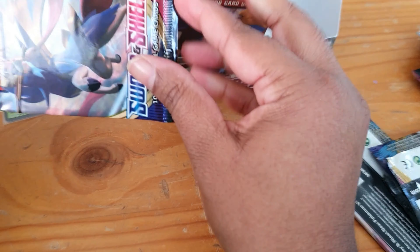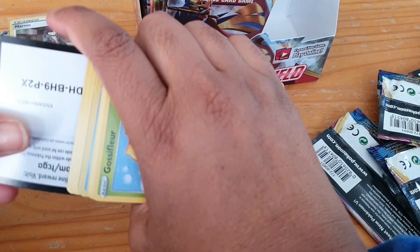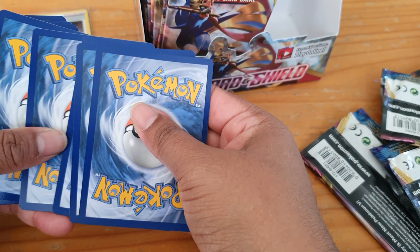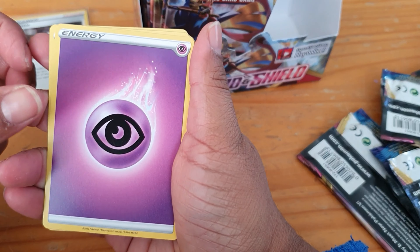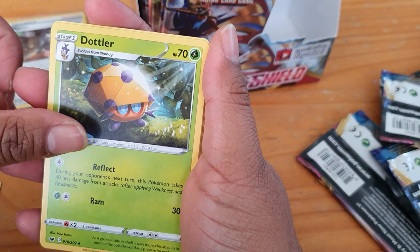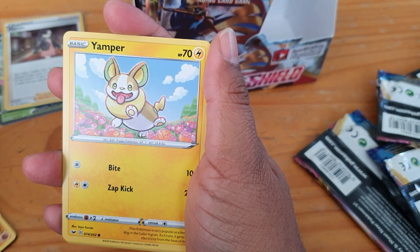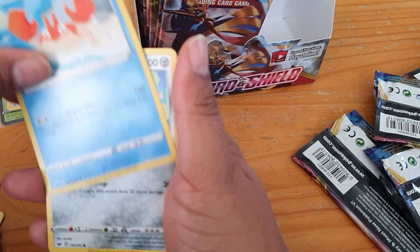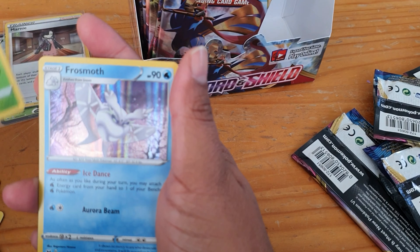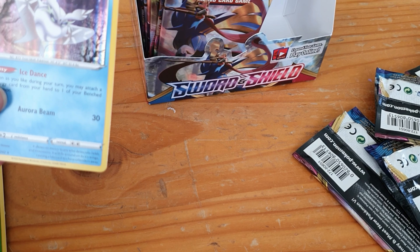Next one! We have our code card, then energy, Hop, Dottler, Potion, Gossifleur, Silicobra, Yamper, Krabby, Copperajah, and our reverse is a Gossifleur. And we have a holo Frosmoth! So we'll get a sleeve and sleeve him up.